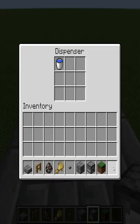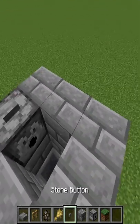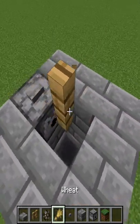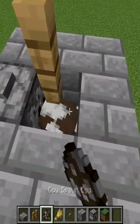Place a bucket of water inside the dispenser. Place a button on top of the dispenser. Now you need to get your cows into here before this next part. Place down a fence above the open hole.